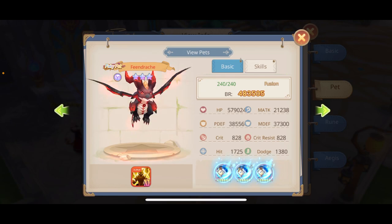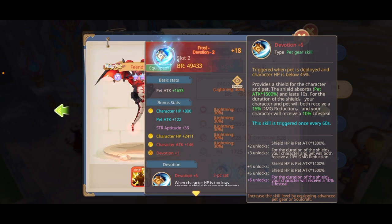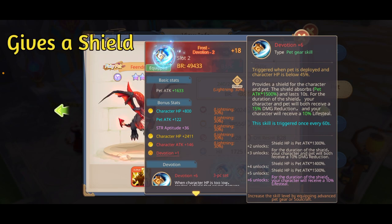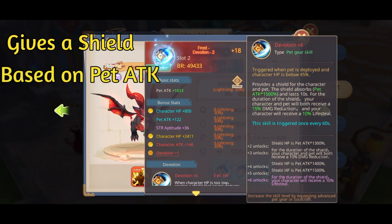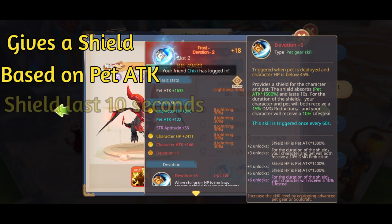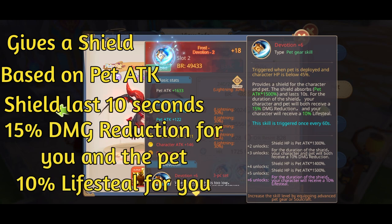The second set is the Devotion set. I don't have a Devotion set, but sometimes I wish I had one because I think it's a very nice set. If you have one, I would say keep it. What it does is give you a shield once your HP goes below 45%, and the shield depends on the pet's attack — I would put it on the highest pet attack I have, in this case the dragon. It's 1500% of the pet's attack, the shield lasts 10 seconds, plus it gives 15% damage reduction and 10% lifesteal. The 15% damage reduction is massive.